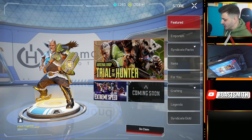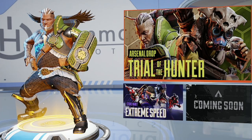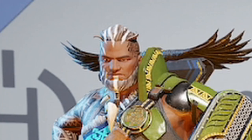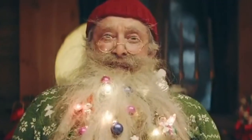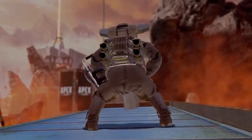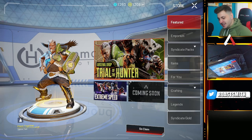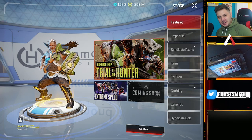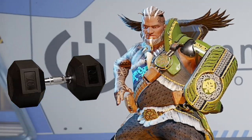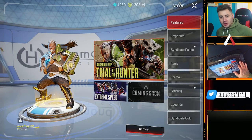Let's check out the store. Hammond Labs. We have a brand new Trial of the Hunter, which looks like some freaking Dreadlock Santa Claus going up in here. What's going on there? This is a Gibraltar skin, so shout out to my Gibraltar mains out there. Best legend in the game. He's got that latex stuff going on under the tribal outfit. When he's finished battling out in a Battle Royale, he can scoot over to the gym and get his grind on. But anyway, it's called the Flock Together.